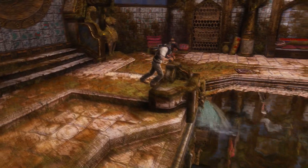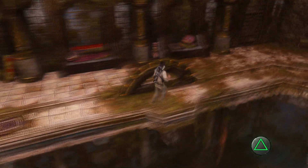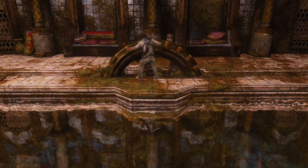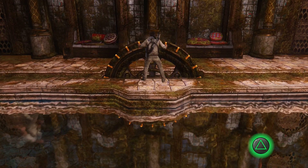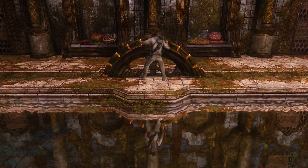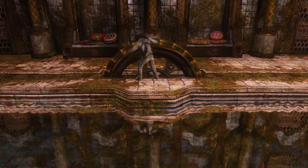Now we just need to solve this very simple puzzle. First we push this lever down to fill the pool up with water, and now we just have to rotate on both sides. We have to wait for Drake's reflection to move to the appropriate area, otherwise we won't be able to turn. So let's wait — and now we can start. Drake's reflection is a little slow and it takes him a while to figure out how to do this, but there we go.